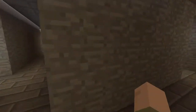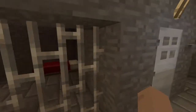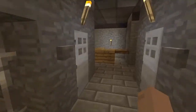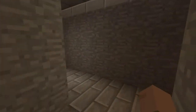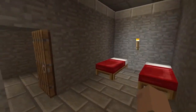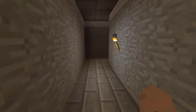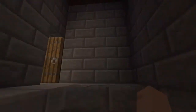Around here we've got all the cells where unfortunate people might be incarcerated, and the guard post where they process said unfortunate people, and the guards quarters. Okay, that's enough of down here - let's get back up and breathe some fresh air.